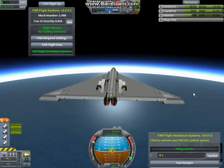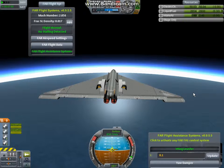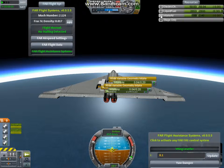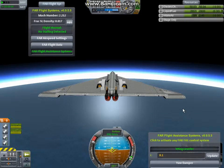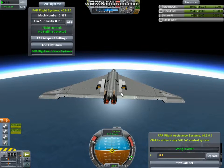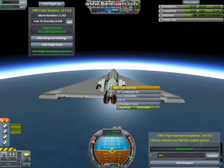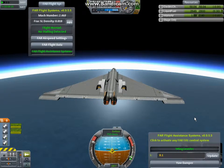Right now I'm going to arrest the climb rate because we're getting quite fast. You'll notice up here the bar of intake air — it's depleting, or it was rather, until we stopped climbing. If it gets too low my engines will flame out, and having a flame out is not fun in Kerbal Space Program.